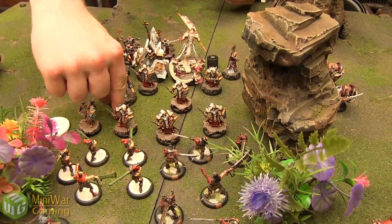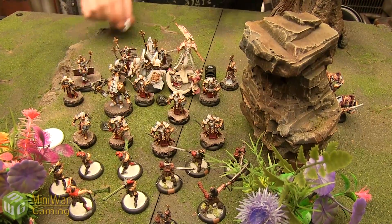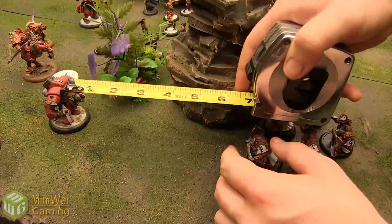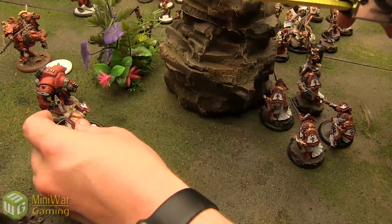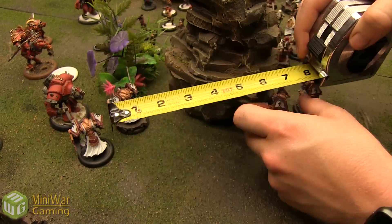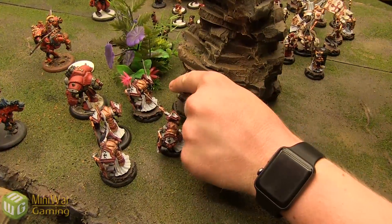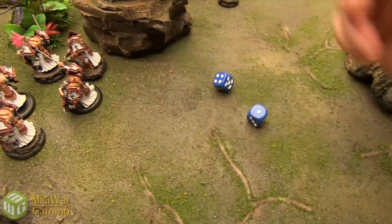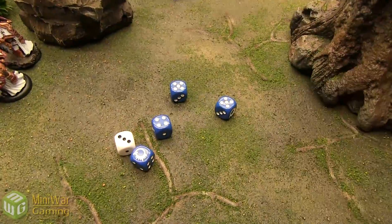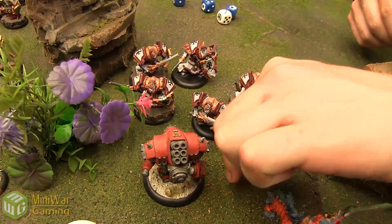Menoth Turn 2 — power-up phase. One focus for Harbinger, D3 for the Avatar — getting three again! Scinerators get a run/charge order. One Scinerator charges the Juggernaut, the rest run their 8. The charge attack hits on a 3 — Weapon Master charging — dice minus 8. Solid hit — 12 to your 3, and now the Juggernaut is on fire!